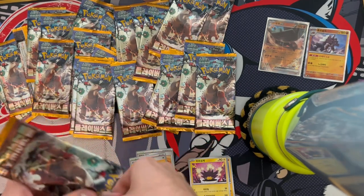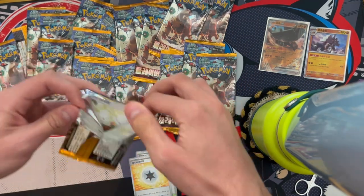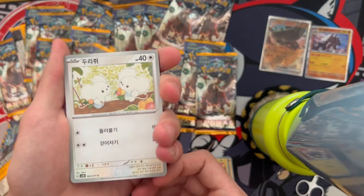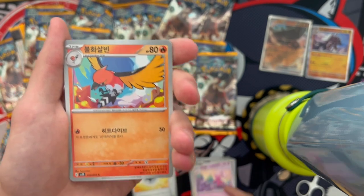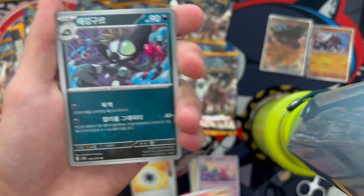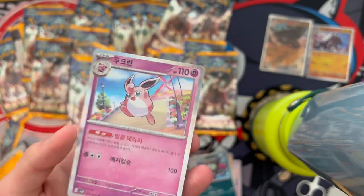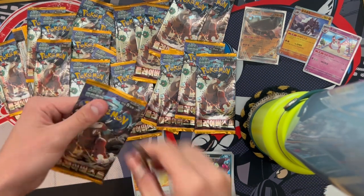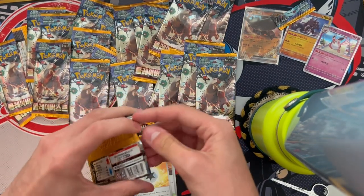I feel like I've betrayed the right side so I'm going back to it. These packs stick to your hands — it's weird. I don't know why I wanted to rip it like a bag of chips, it's just a satisfying sound. Next pack: Maushold pre-evolution, Tinkatink something, Sledgehammer — they're kind of glossy. We got a holo Wigglytuff.